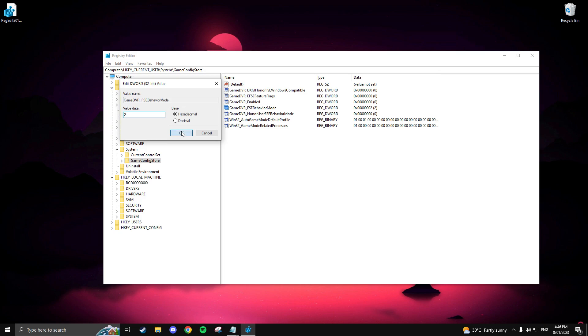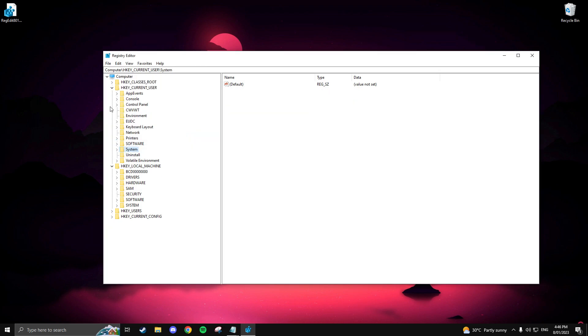Next, find GameDVR_FSEBehaviorMode and change the value from 0 to 2. You can now back out of all the folders, then locate HKEY_LOCAL_MACHINE.